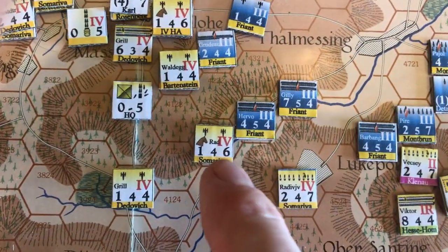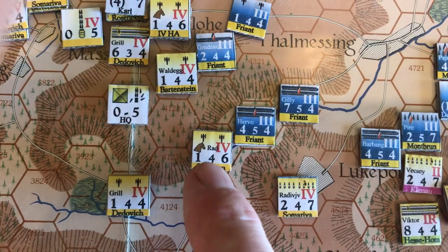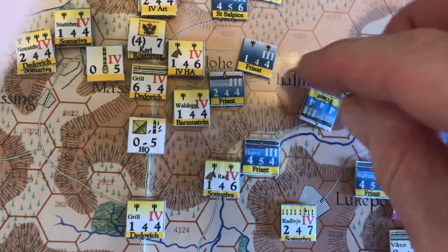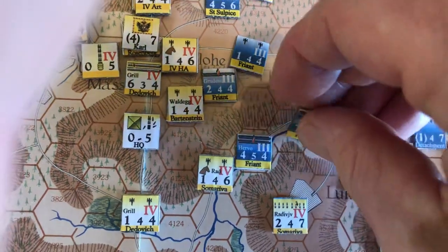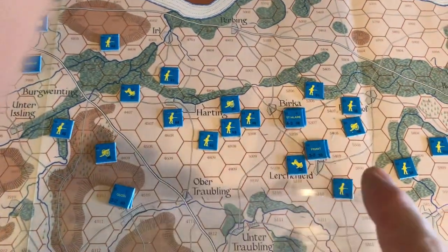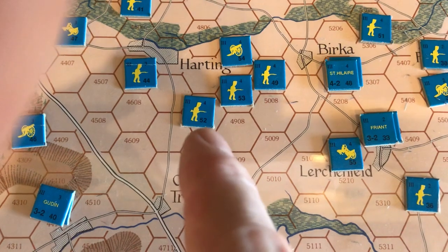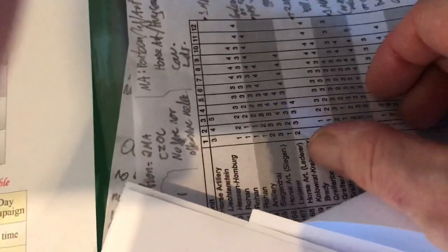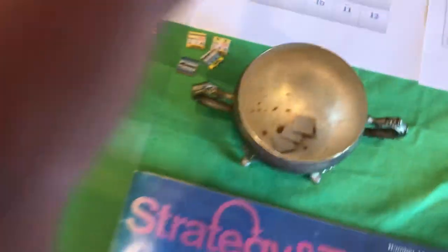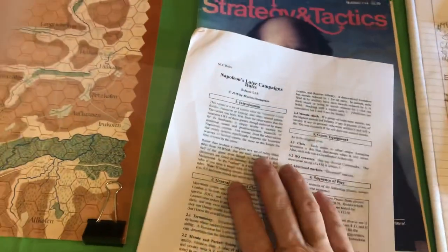Here are the print-and-play counters. We have unit strength, morale, and movement, and they are stepped — so for example this seven-strength unit will go down to four, and then another step brings it down to something like two for these huge divisions. That compares with the original counters, which just list the unit, and each unit has a strength track you mark off — up to twelve strength points — and you might use one, two, or three strength points in a battle.